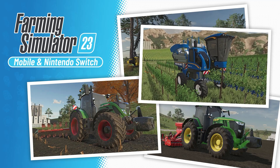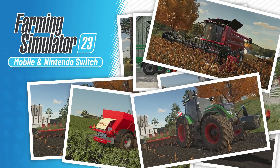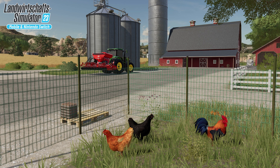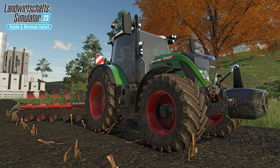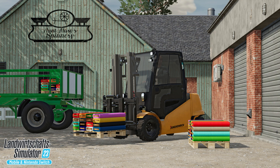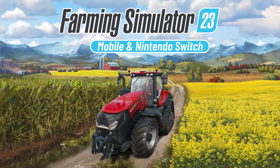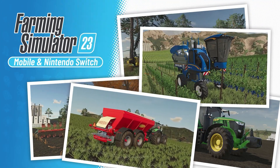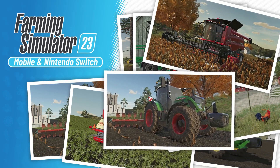Two more new activities are added in Farming Simulator 23. Number one is plowing — we never had plowing in any previous mobile Farming Simulator game, but now you can plow your fields, which is a very cool addition. The second is weeds — unnecessary plants that grow with your crops. You will now have to manage weeds using a weeder or a special spray to remove them, which is something we never had in previous mobile versions.